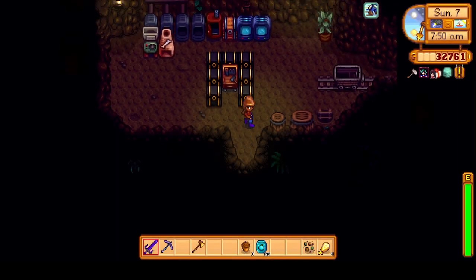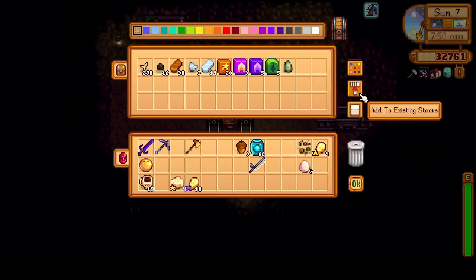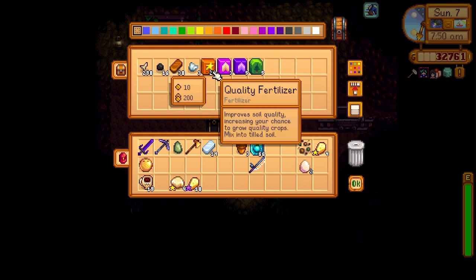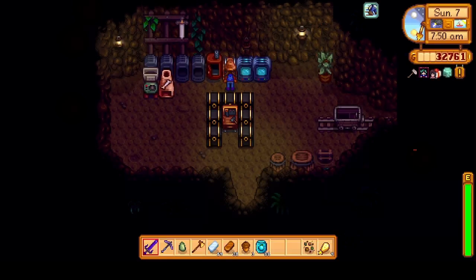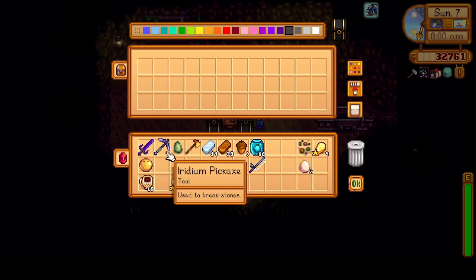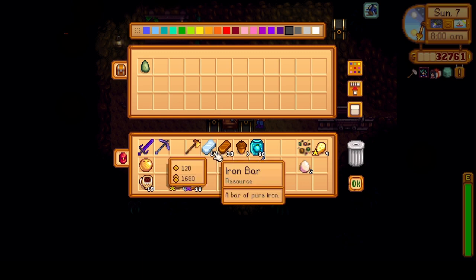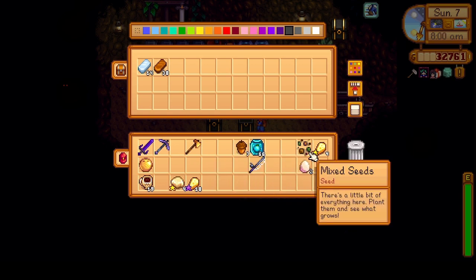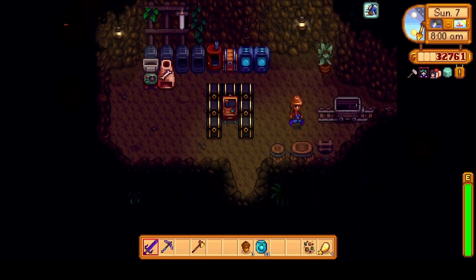Let's see what's going on in here. We got a jade and some tree fertilizer - nice. We can take some of this stuff out. Let's make this our minerals chest, and this one we'll put our resources in. Okay, that's good for now.